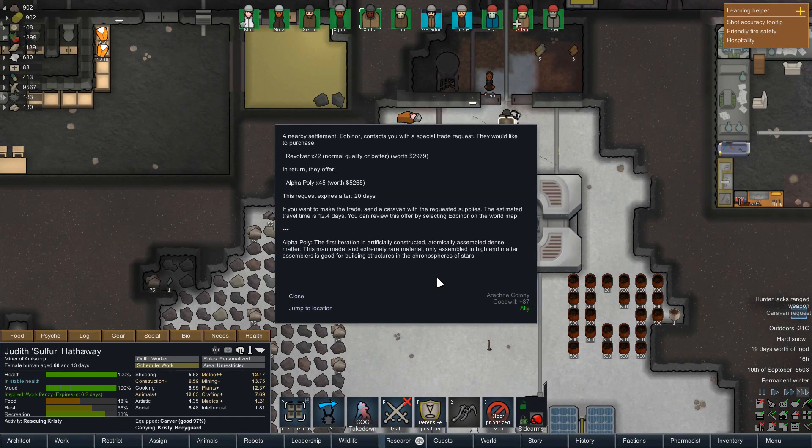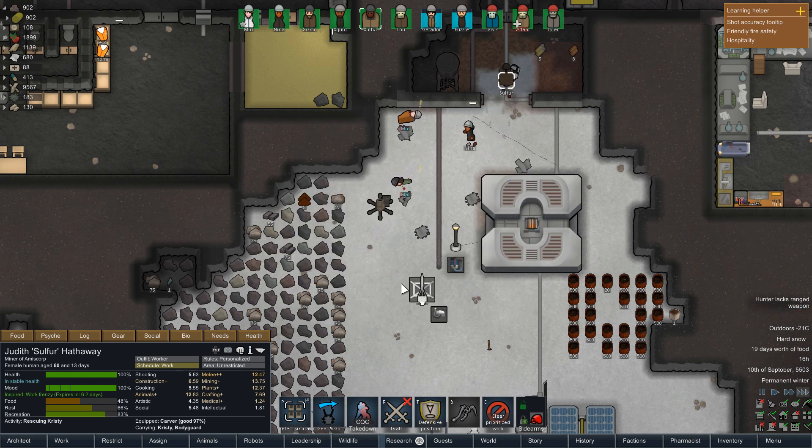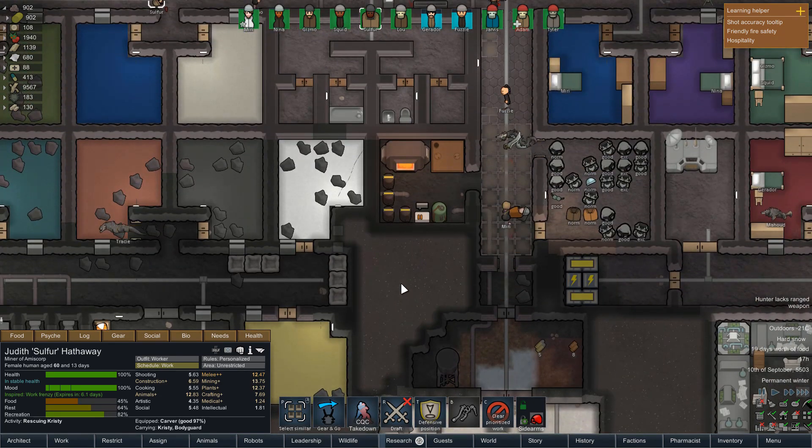Got power armor on? Yeah, got nice marine armor. Something to bear in mind. Miri, you're going to go and rescue Min. Nina, come and rescue Mal. Skizmo, come and get Chris. Squid, get Dweeb. Sulfur, get Christy. And then they'll go in, they'll get fixed up on our beds.